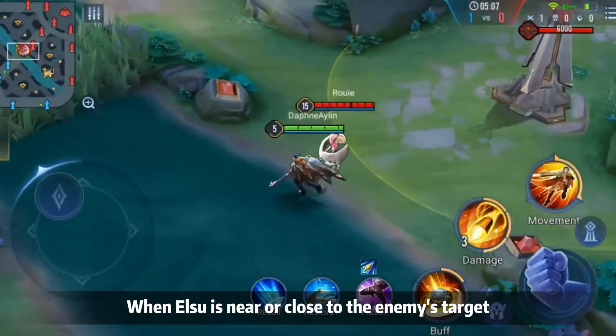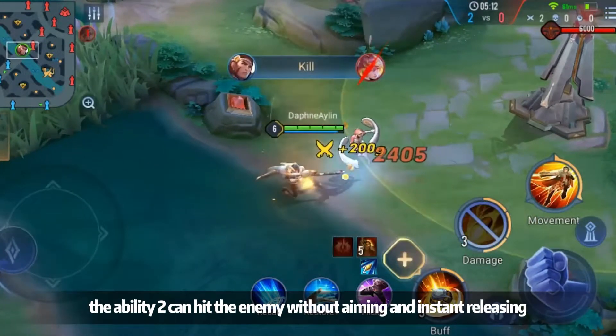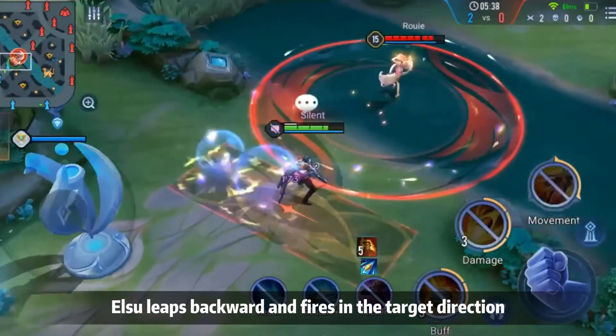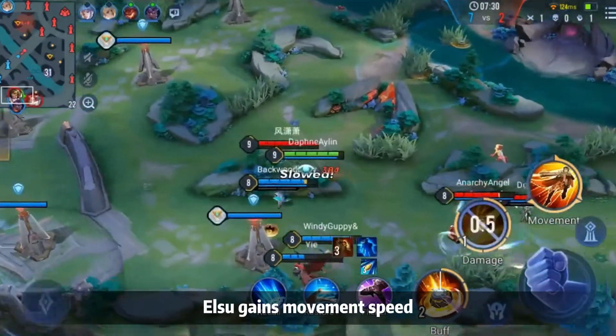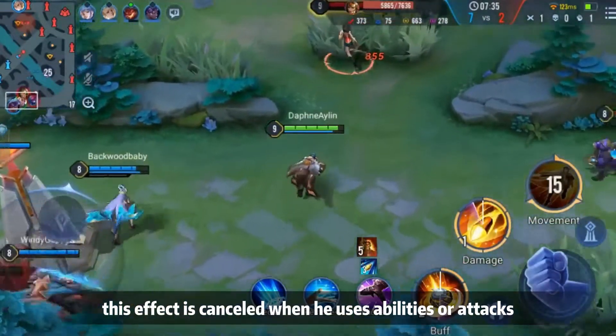When Elsu is very close to the enemy target, Skill 2 can hit the enemy without full aiming by instant releasing. Skill 3, Disengage: Elsu leaps backward and fires in the target direction, dealing damage and reducing the target's movement speed. After landing, Elsu gains movement speed, and this effect is cancelled when he uses skills or attacks.